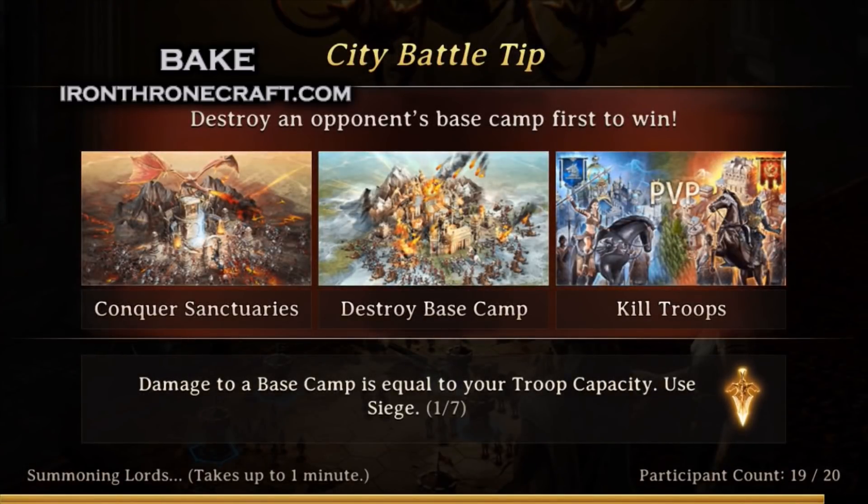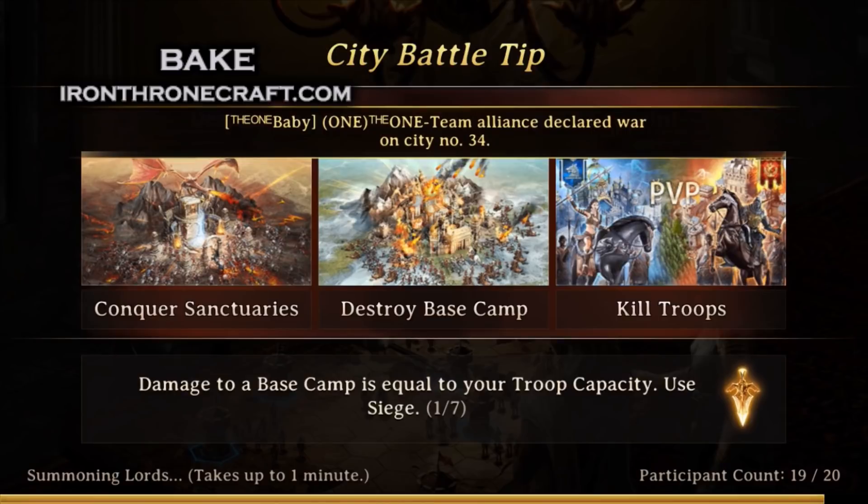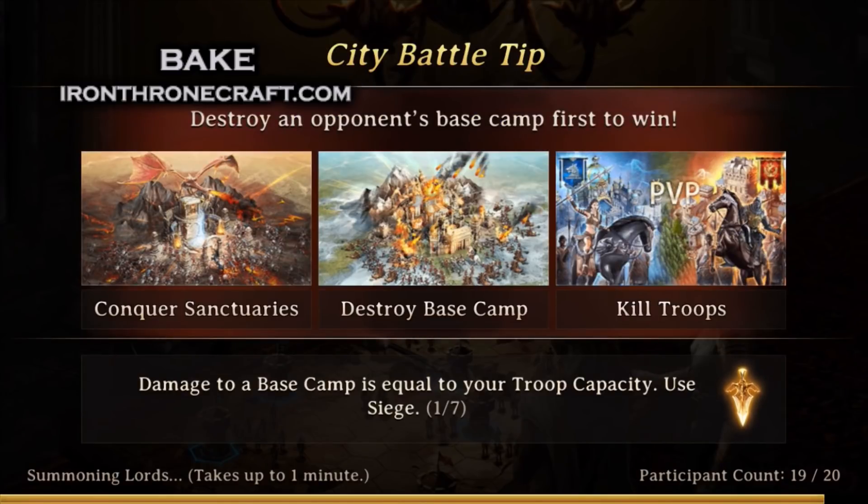Usually I'll go in there with a single type, or a lot of times I'll set it to 200k of each of two types and then 100k siege. That way I can take the Alliance City down faster. It all depends on who we're playing and if I think it's going to be a burnout game or an AC game.